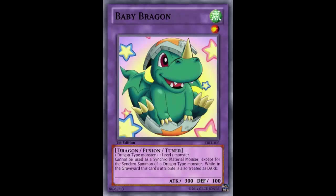Another combo is Harpy's Channeler. You can put Harpy's Channeler on the field — because Baby Braggon is a tuner, if Harpy's Channeler is on the field and there's a Dragon on the field, it automatically becomes Level 7. So that'd be a quick Level 8 Dragon-type Synchro Monster — just like with the Dragon Rulers. You can also use the Witch Channeler as well.